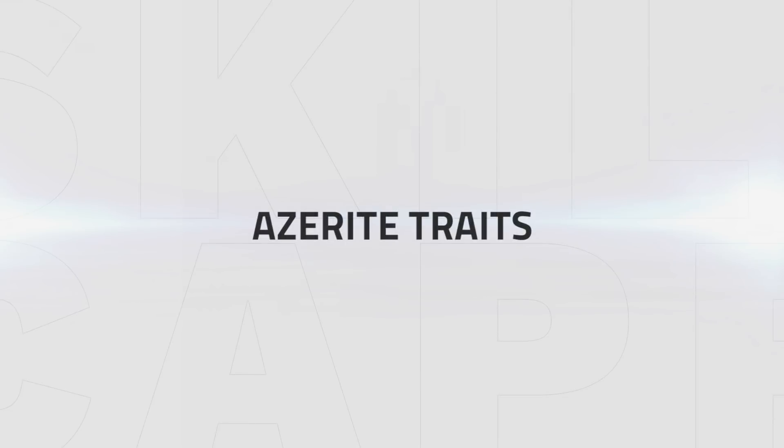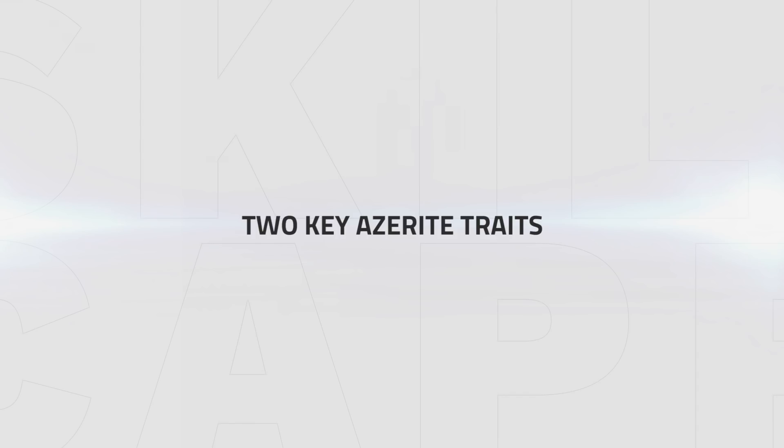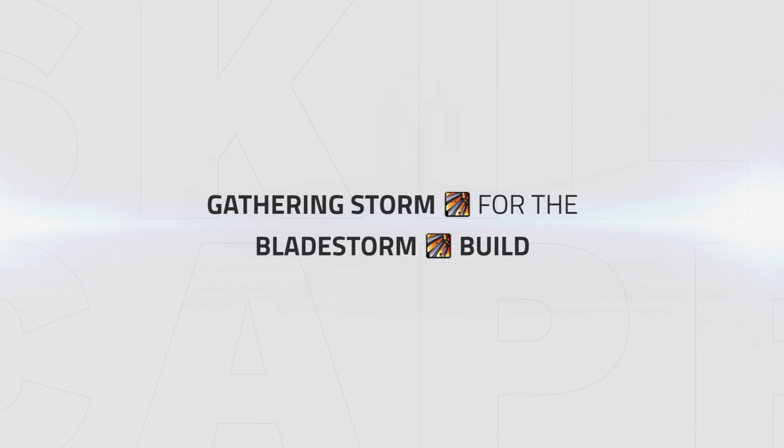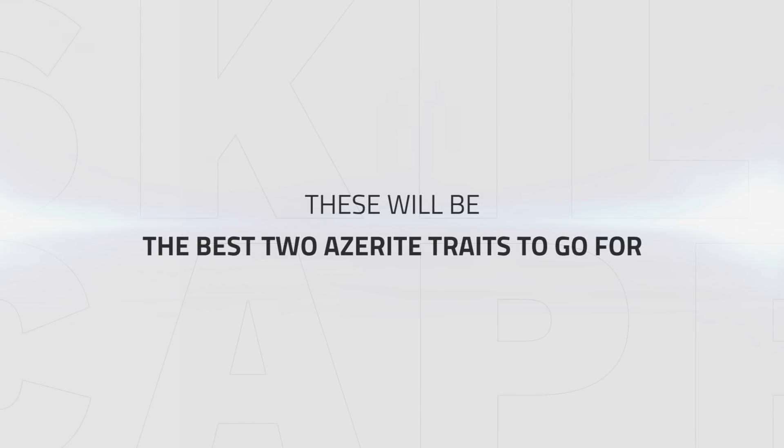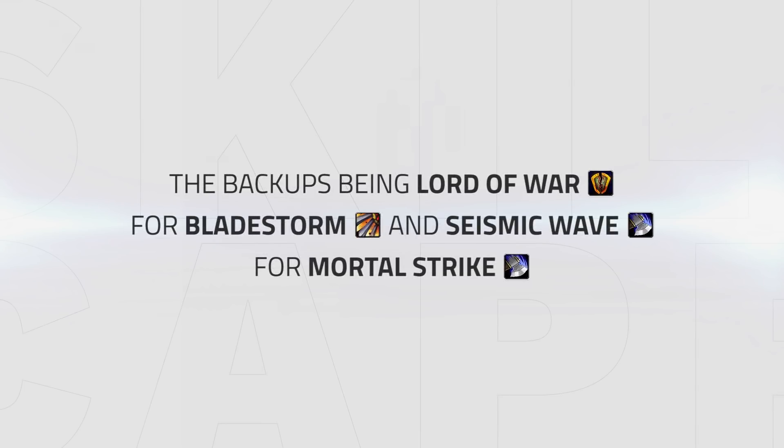Before we go into the talents, I'll talk briefly about the Azerite traits which will further our knowledge as to why we pick these specific talent choices. There are two Azerite traits that are key to certain Arms talent trees that can help increase your damage significantly. Number 1 is Gathering Storm, which is for the Bladestorm build. Number 2 is Executioner's Precision, which is preferred for the Mortal Strike build. If unable to get these due to gearing, then Lord of War can be a backup for the Bladestorm build, and Seismic Wave a backup for the Mortal Strike build.